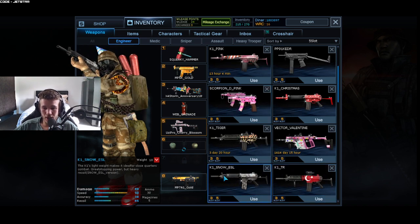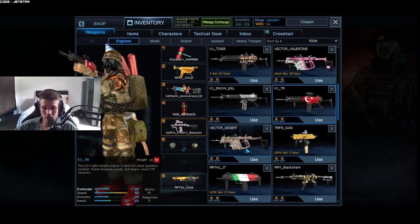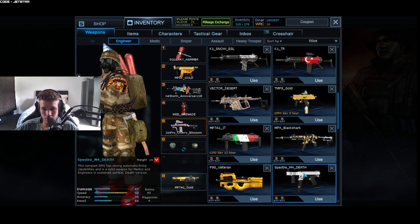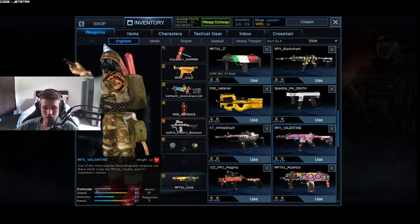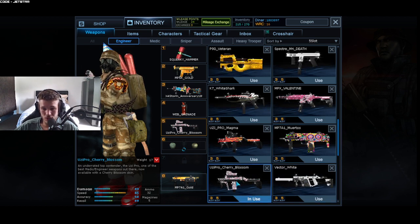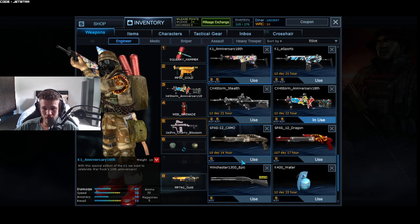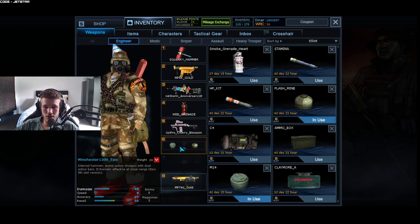Going down we have K1 ESL Snow and Turkey K1, the Desert Vector, the Black Shark, MPX, the Italian MP7, and P90 Veteran. We got the Specter M4 Black, K7 White Shark, and MPX Valentine. We have UZI Pro Magna, MP7 MRTOS, UZI Pro Cherry Blossom, and Vector White. We got K1 Anniversary and going down a little further we have the Epic Winchester. Now we'll go into sixth slot.